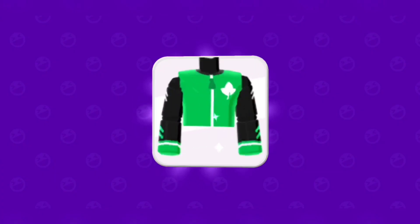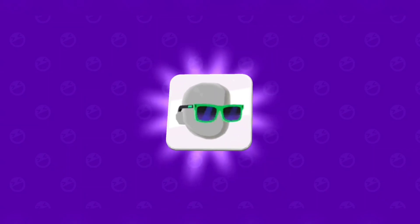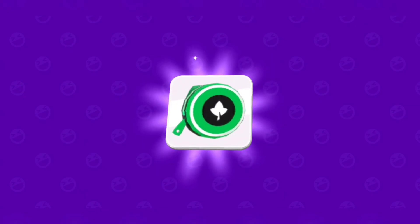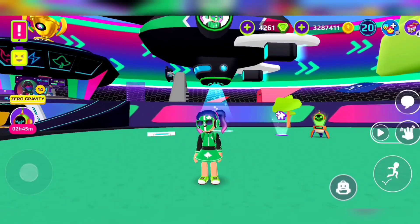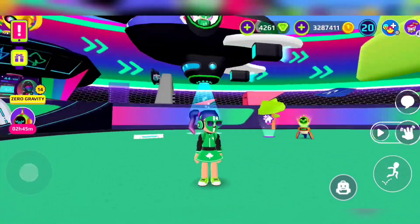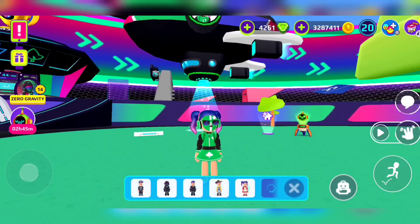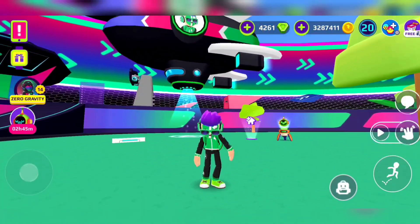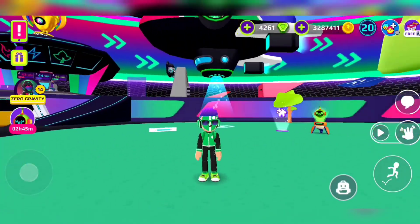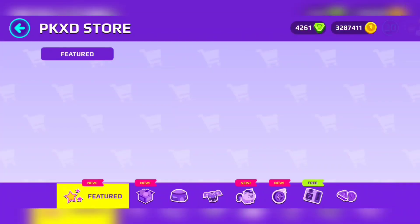Now let's get to this one. Probably the ones who have a lot of coins are the only ones who have this — if you don't have a lot of coins, that's kind of sad, because PKXD always gives us coins. That's for the girls, and it's technically the same just with the skirt on. Then right here we have it with the backpack and everything — this one looks kind of more gangsta. I really love all of these.